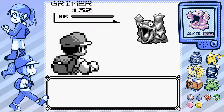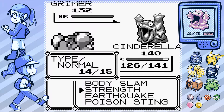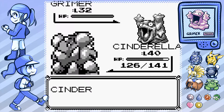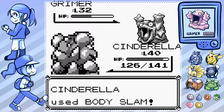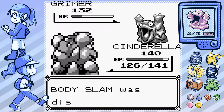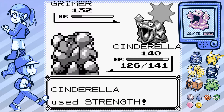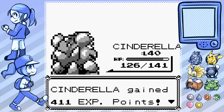He's so happy to see us — he just wants a hug. Look at how his one eye is focused directly at us. So our ground type is weak against poison, right? But Cinderella's a poison type too, so it shouldn't matter. Actually, poison is weak to ground. Oh — it's disabled. So Cinderella's double good against it. Nice.